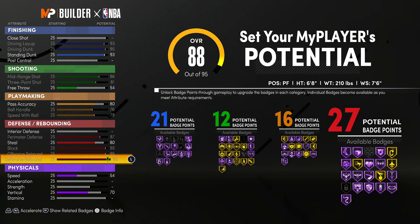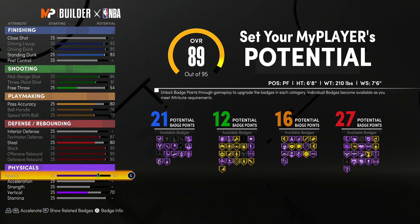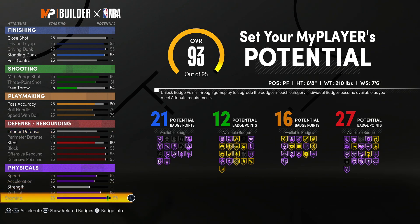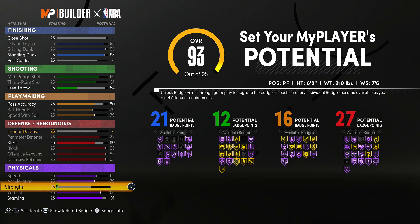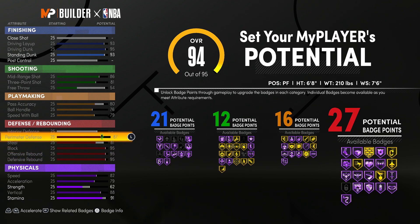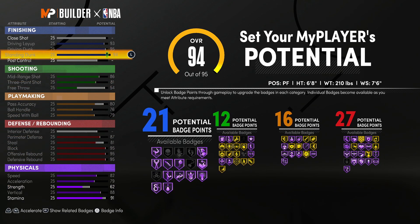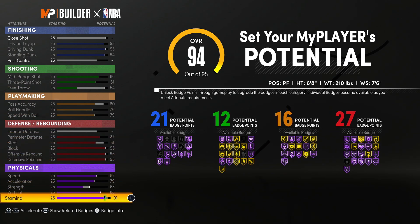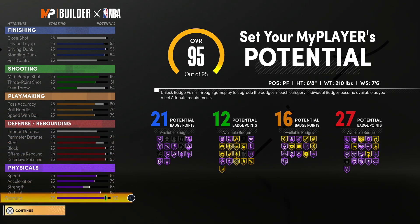You get 27 defensive badges. For the physicals, max those out, vertical all the way up, stamina to a 91 — trust me, the physicals plus four will be fixed. For the strength, you could put that to a 67 or leave it at 62 and still get gold Brick Wall. You could upgrade the steal to an 81, max out your standing dunk, and put your strength up by one.